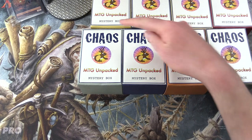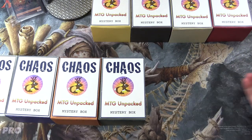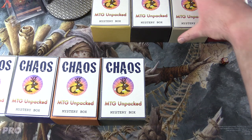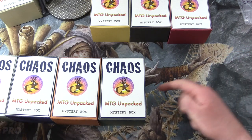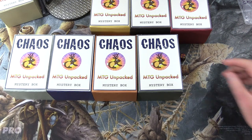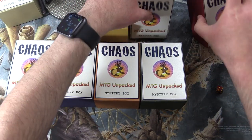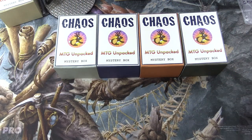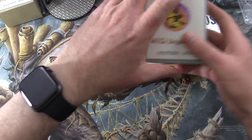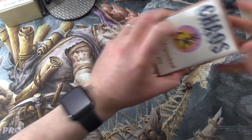We'll go one through three for the first row, four through six for the second, then narrow it down from there. We get a one, then roll again one through four — we get number three. So that'll be Benjamin's. Now for Eric: we roll again and get a four, so that'll be the second row. We set these aside, roll one through four, and get a one. So that one is Eric's. Let's set these aside and get to cracking.